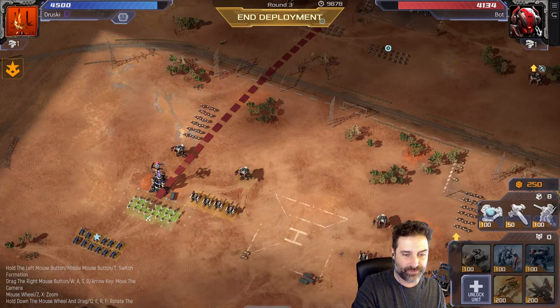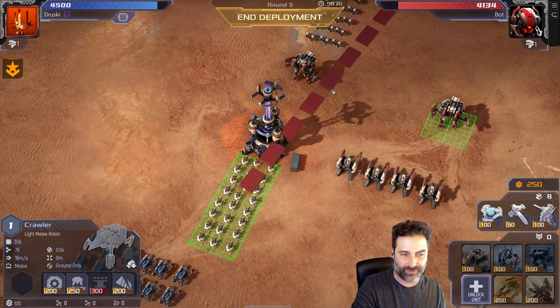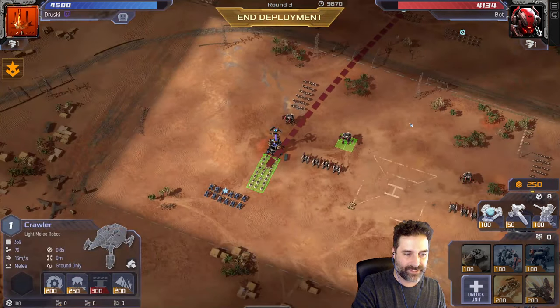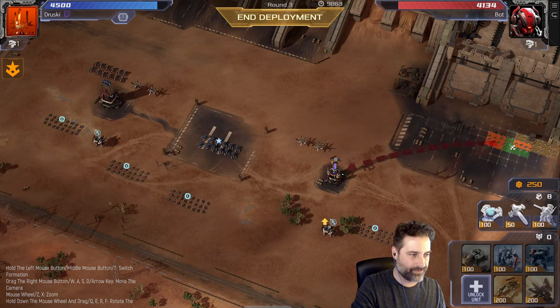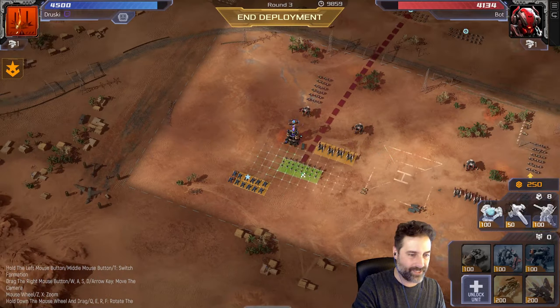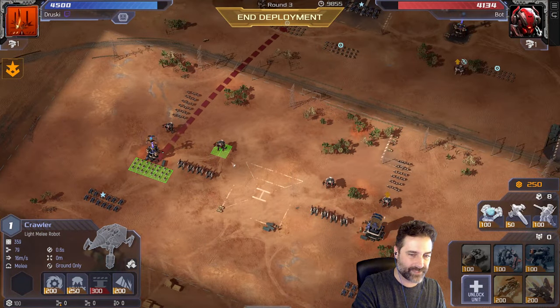We could maximize the split by going vertically, giving more units separated from each other. But the problem is if someone flanks you — if a group comes from behind — 100% of that group will go fight it, and that might be exactly what they want. By splitting horizontally instead, only half the group will go fight a flanking unit. That's why we do it this way.